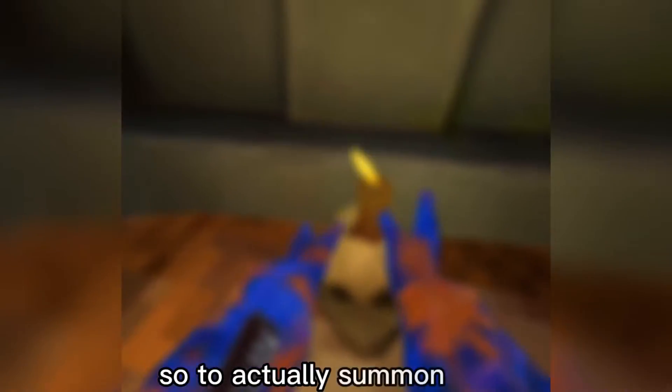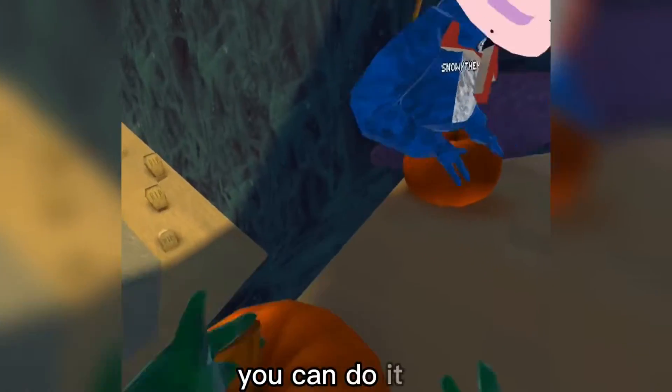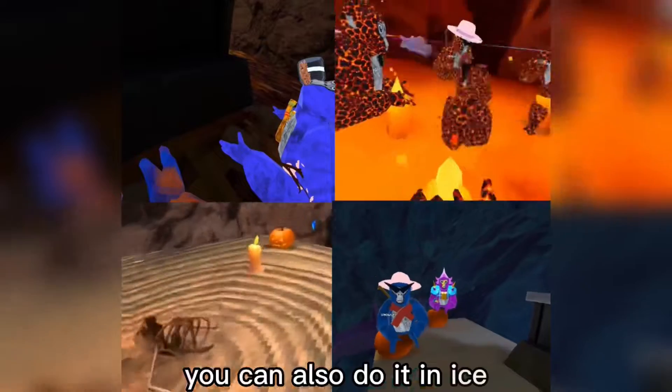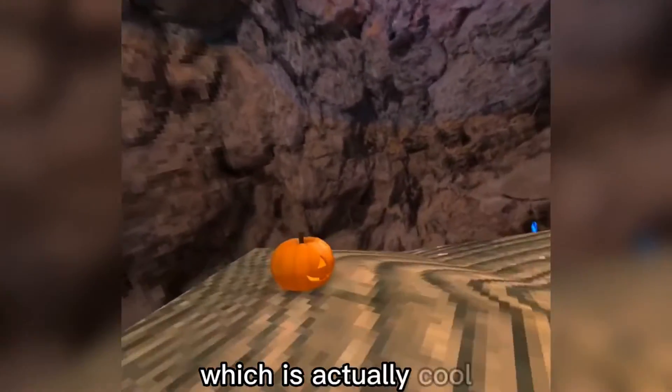Anyways, we're going to be showing you how to actually summon Lucy. To summon Lucy you have to have five people, or three on each object. You can do it on any map — Forest, Canyons, Ice, Mines — and you can also do it on top of Stump, which is actually cool.